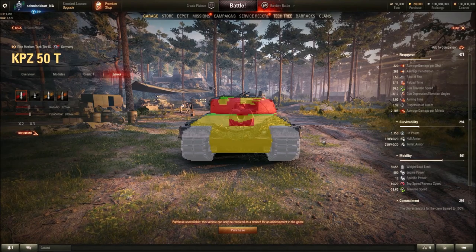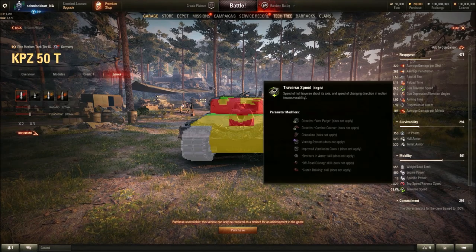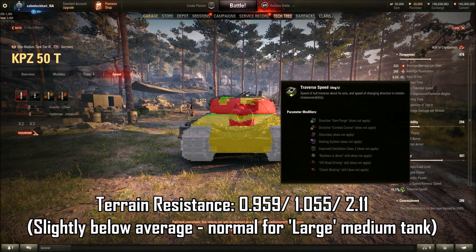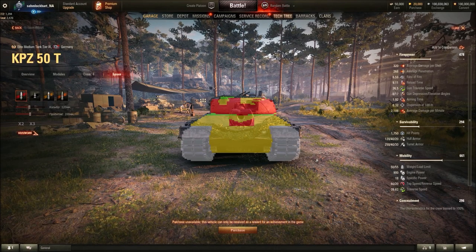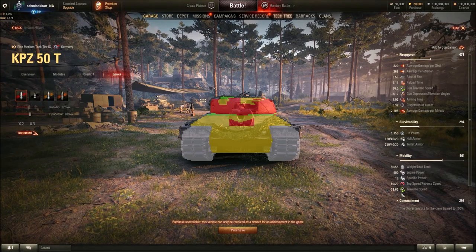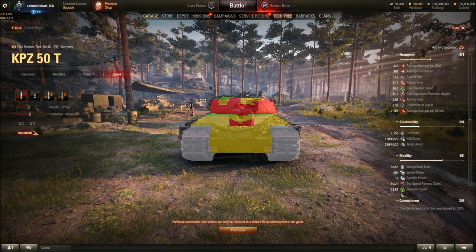Mobility-wise, it's a 50-ton vehicle with an 18 horsepower-per-ton ratio. Top speed is 60 km/h with 20 in reverse — that's pretty good for ramming. It's like the E-50: if this thing catches up speed and rams into a light tank or other mediums, it's 50 tons of weight, and that's decent. Hull traverse is below average for a medium at 40 degrees per second, but you have to think of this vehicle as a fat Leopard tank with armor.